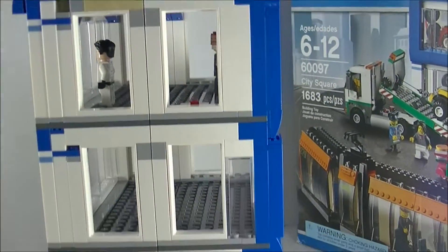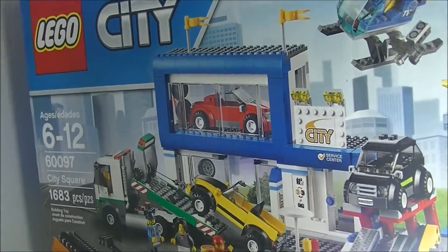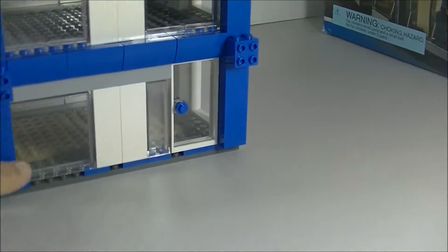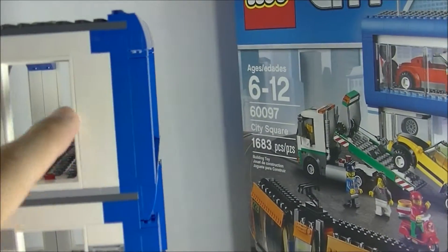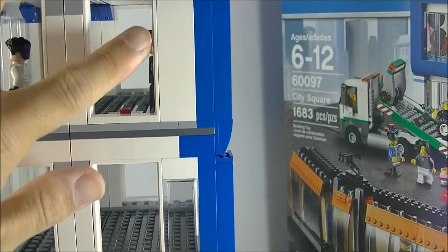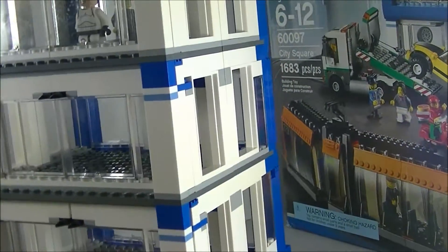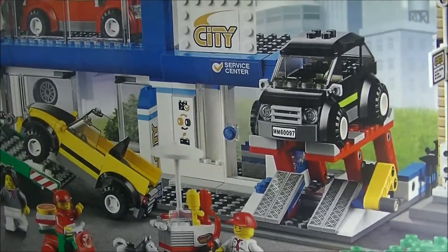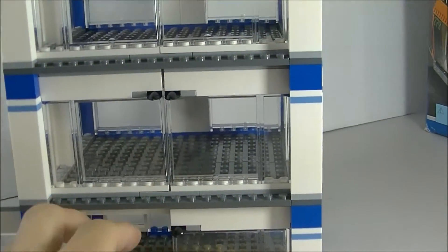There it is — a 360 view. The side is just how it comes in the original build, I didn't change much. The second floor is white, and just the top floor has a blue decorating piece, but I did put it on the bottom of the first floor as well. On the side of the original building it has an opening door — I'm not sure what that's about, but I do plan to order a clear panel to make it look like windows and cover that up. The back of the building is pretty much the same build as the first floor, including the sliding glass doors.